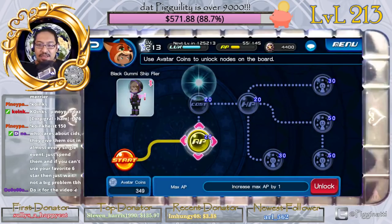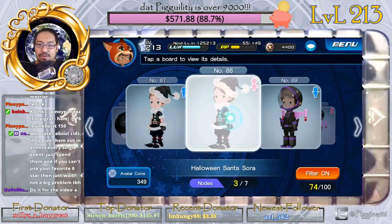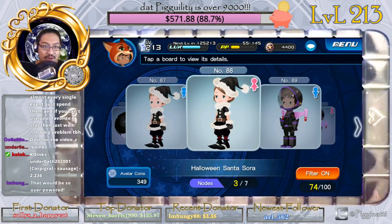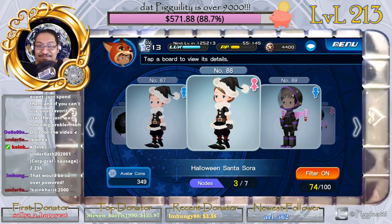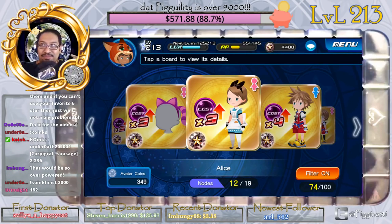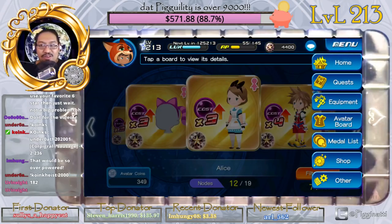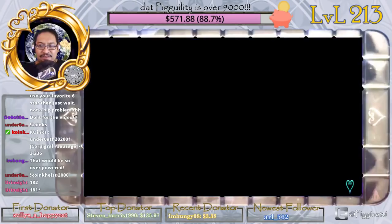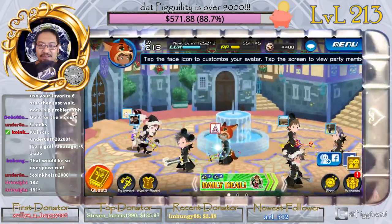As you guys know I save up my avatar coins and boards to show you guys. I have two extra costs right now. The magic number — I'm not gonna tell you guys yet — but there is a magic level on the boards that will unlock where you can pull off four or five six-stars without using that many SIDs. Because right now you'd use up all your SIDs if you were gonna do that.